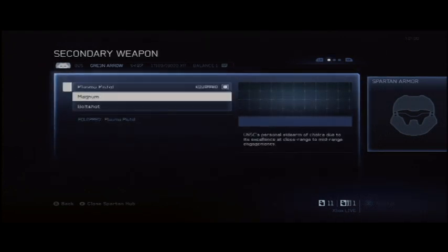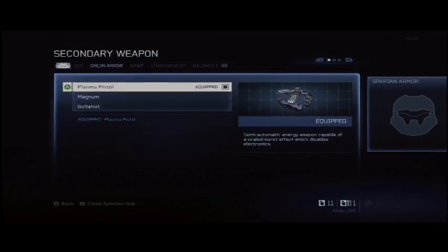The secondary weapon, you're going to want to use the plasma pistol. That's the one that, when you charge it up, you can shoot at vehicles — it takes them down pretty quickly. It's a helpful tip.